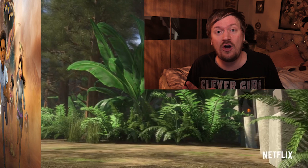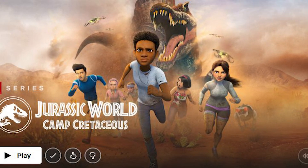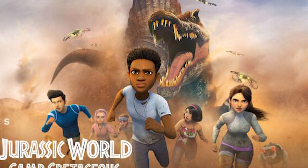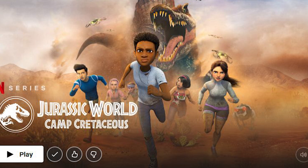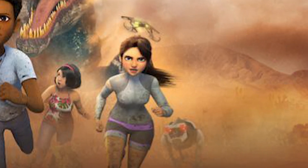As you can see in the image, you've got the desert there, you've got the Spinosaurus in the background and you've got the campers running away from the Spinosaurus. We've also got the Manticorp drones flying around and a Manticorp robot dog thing in the bottom right-hand corner as well.